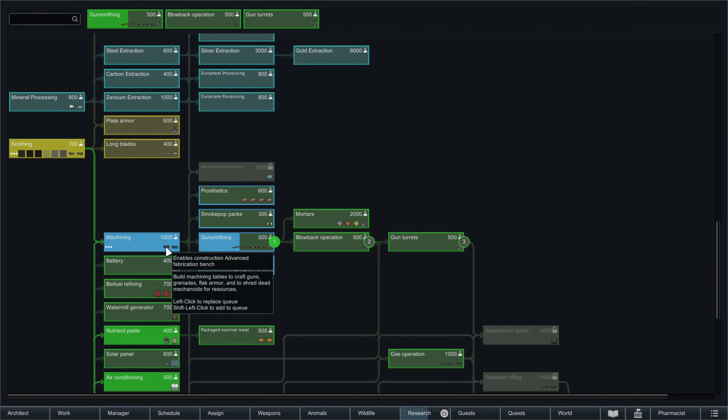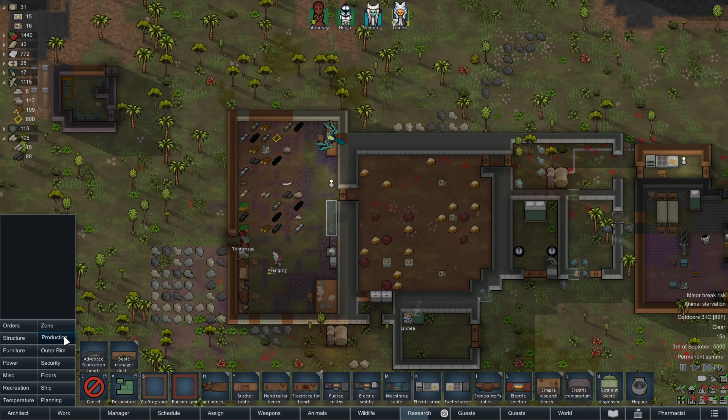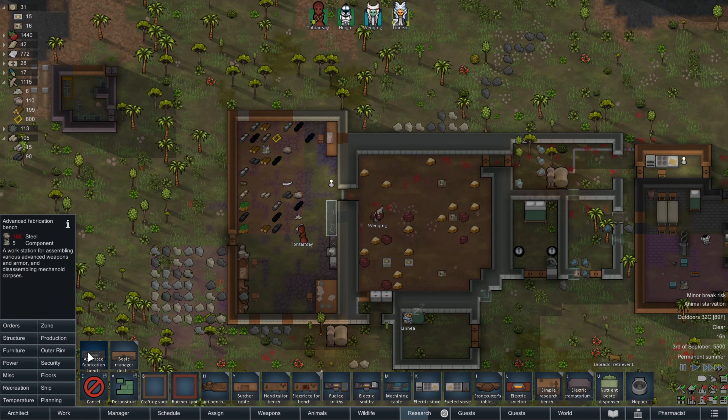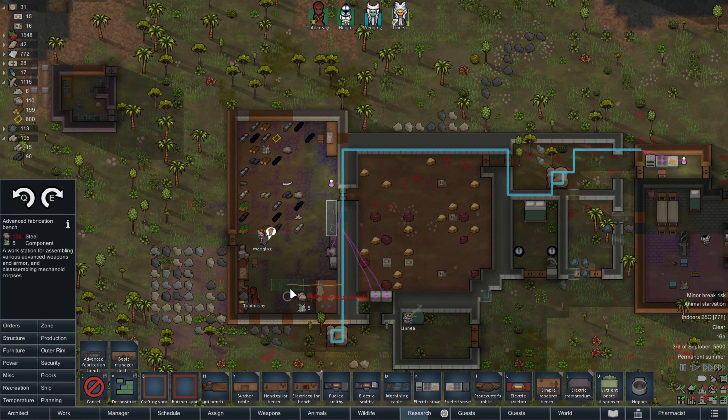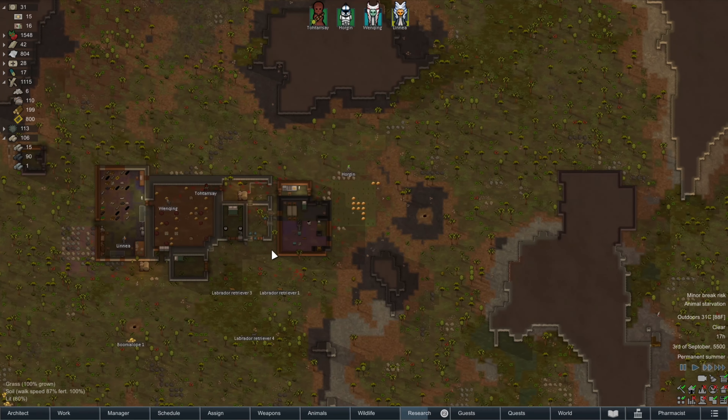One thing I noticed here too is that when we unlocked machining, we didn't just get the machining table — we also got an advanced fabrication bench, which I don't think is the same as a fabrication bench. It's a workstation for assembling advanced weapons and armor. Let's just build one, slap it down right here. We don't have enough steel — we really need to go get more steel.